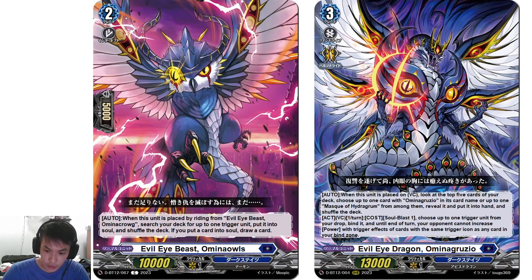Gruzio's second skill on Vanguard Circle, once per turn: choose up to 1 trigger unit from your drop, bind it, and until end of turn, your opponent cannot increase power with trigger effects of cards with the same trigger icon as any card in your bind zone.